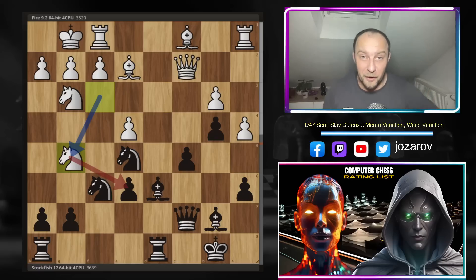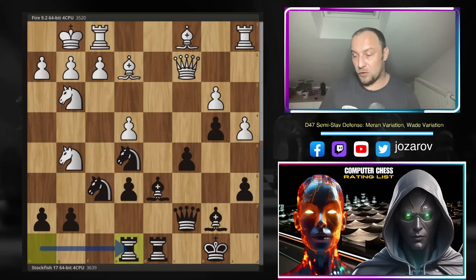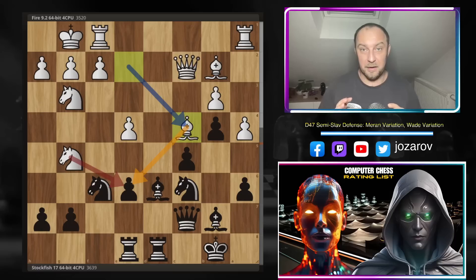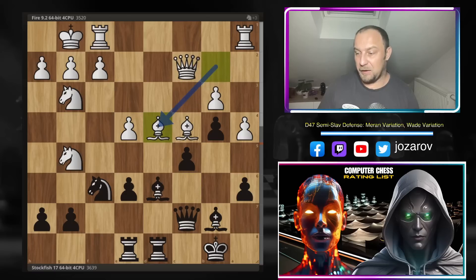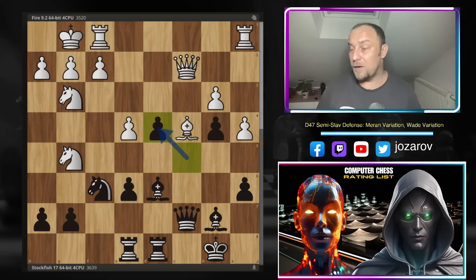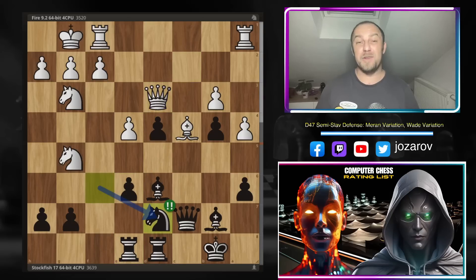Now Fire finally goes for the e6 weakness. The bishop is not attacked and the queen is not overloaded defending the bishop on d3. Stockfish continues with rook to e8, protecting the pawn. Bishop to b2, knight to c6 going for the d4 weakness in white's position. Now bishop to c4, again going for the e6 weakness. Stockfish plays the beautiful counter-attack knight to d4. After bishop takes d4, c takes d4, queen to d3 by Fire — you cannot immediately take because rook to e6 and white loses material with the queen lined up on the c-file.